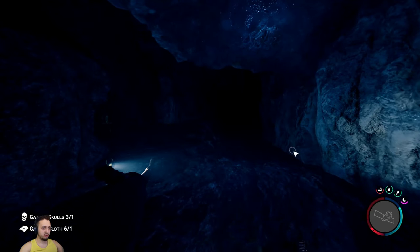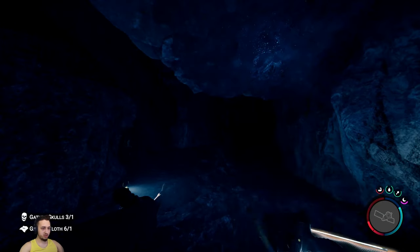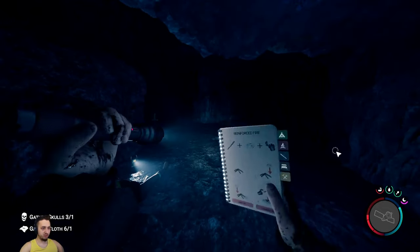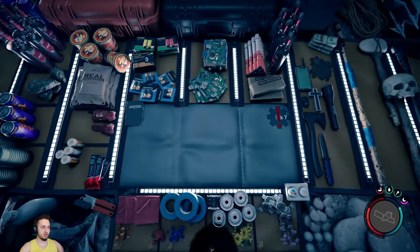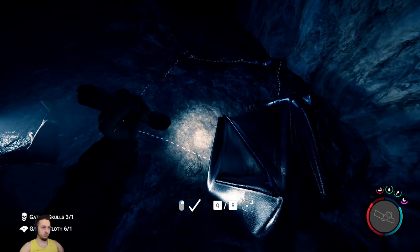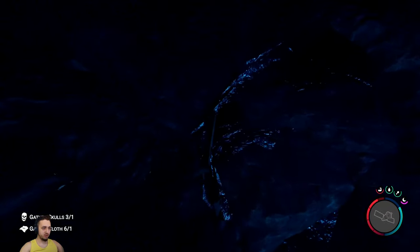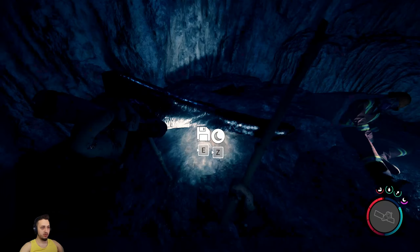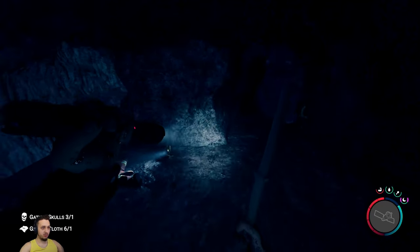I'll crunch on these real quick, grab my flashlight, take out my gun too - we might need it. I can craft something here - craft a small shelter. We need the cool building system they got going on. Place this down, we're going to need some sticks. There we go - that should let us save, which we definitely need to do. Save! Nice. We can also sleep while we're here and get a little more energy.